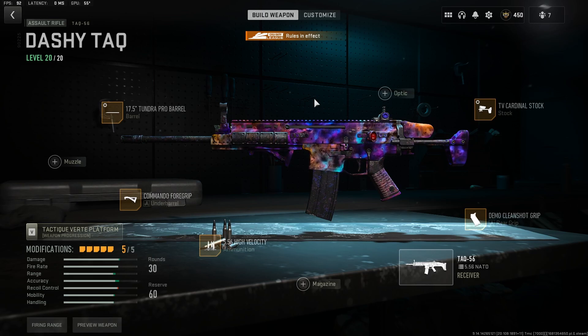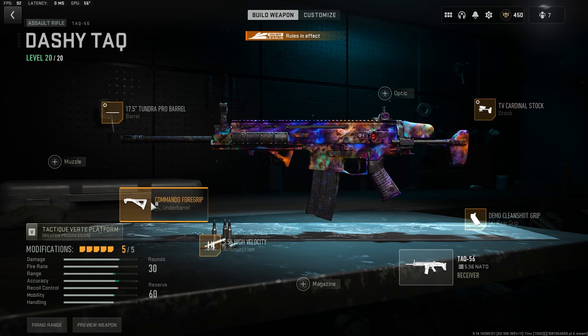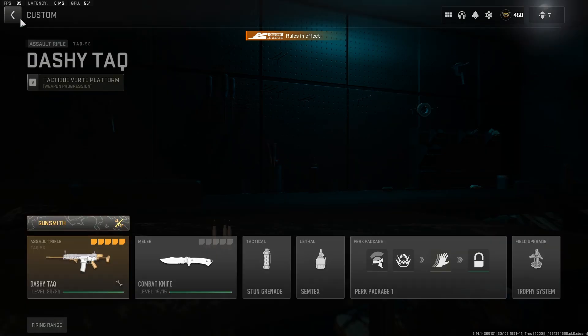The ADS isn't quite as good on the stable variant, but it is still cracked. Use this if the other setup isn't quite as controllable as you might find. The only difference is it uses the Cardinal stock instead of the X-Line Pro, and the Kamado foregrip instead of the Shark Fin — definitely worth looking into.